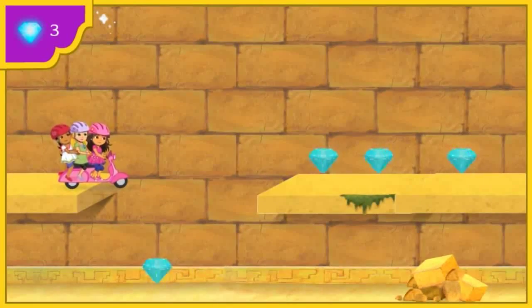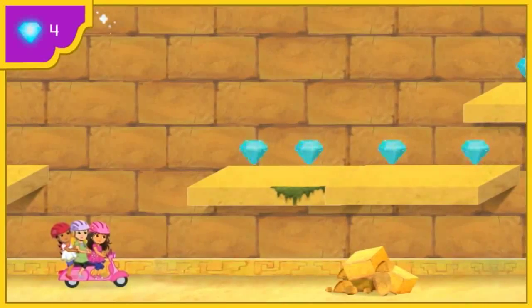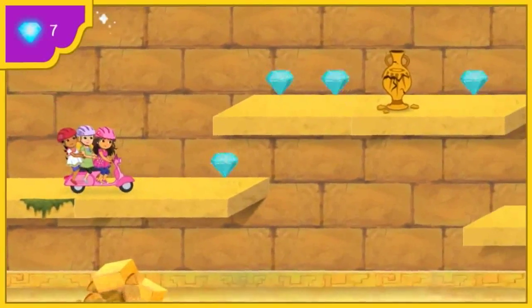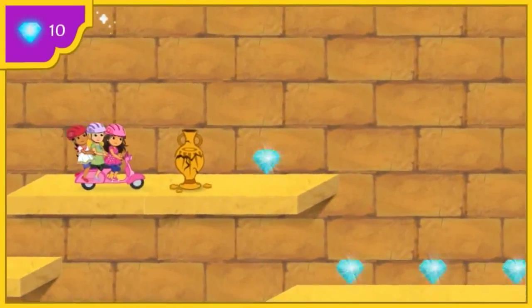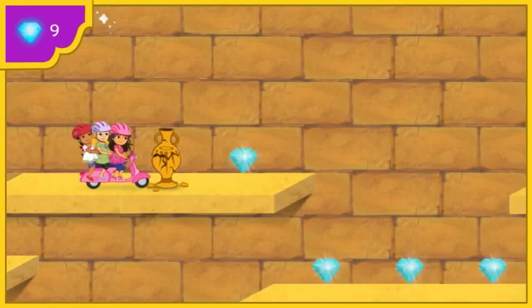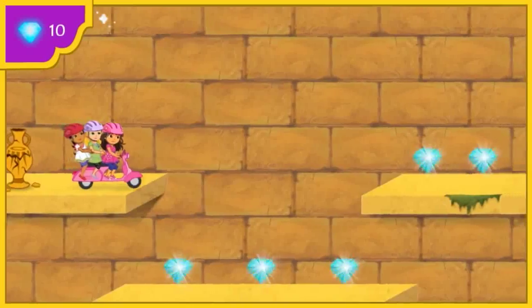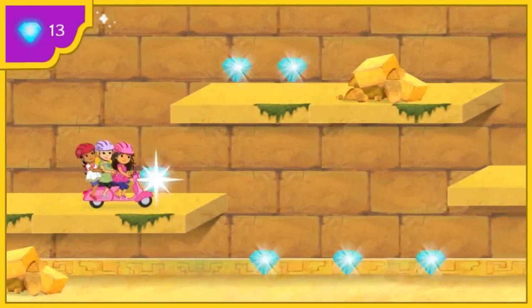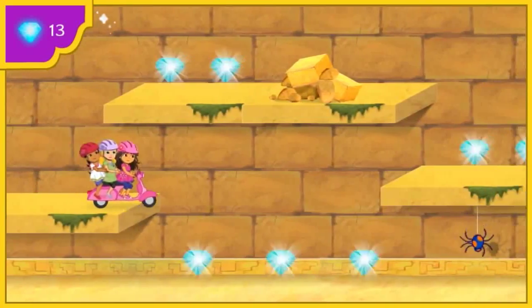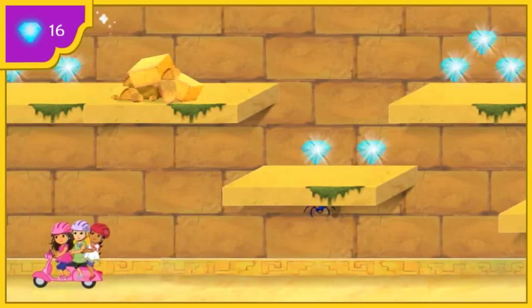Watch out for those stones! We don't want to bump into anything and lose treasure. Let's keep looking for our soccer ball. Watch out for that vase! We don't want to bump into anything and lose treasure. ¡Cuidado! Next time, try jumping over vases. ¡Muy bien! Got one! Watch out for that spider. We don't want to bump into anything and lose treasure.